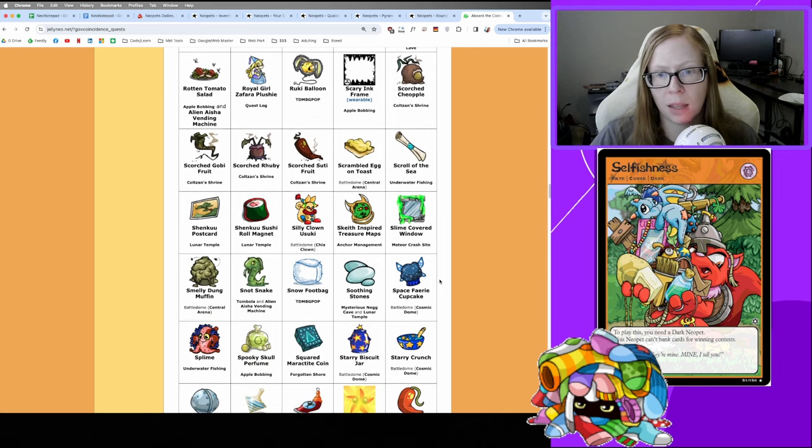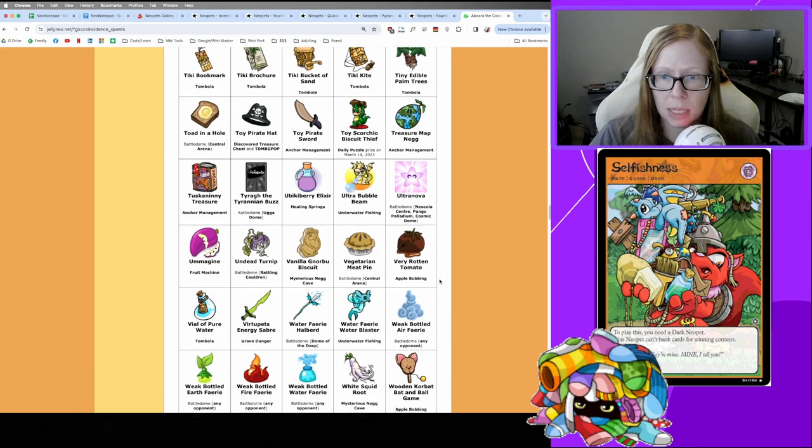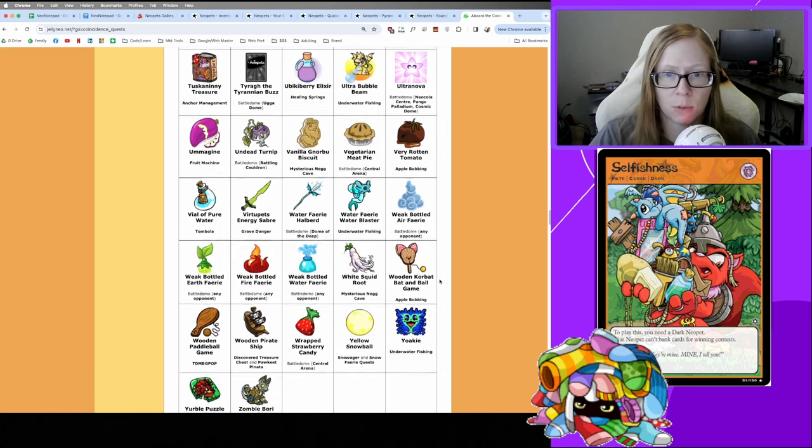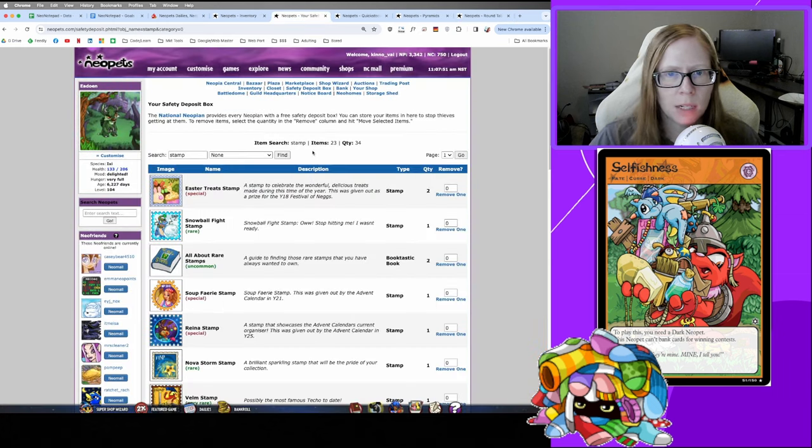So you'll see me hoarding a lot of these items just so I can easily play the Coincidence. You can also find some of these extra items at the Money Tree, and that's generally what I'm looking for when I camp out there — items that fill up my potential grabs for the Coincidence.